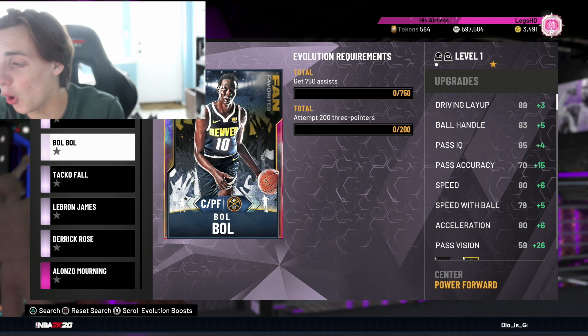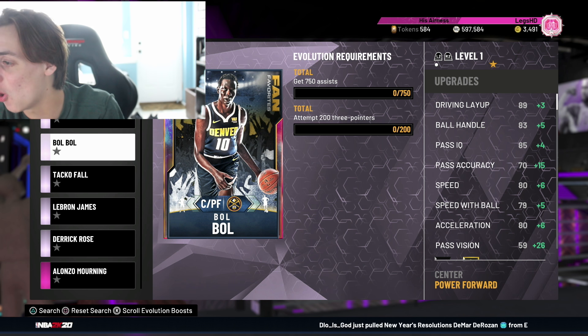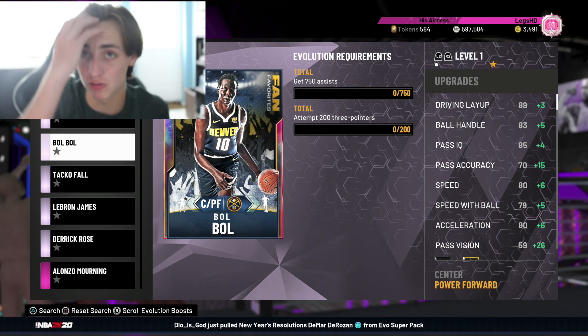The next one is this Magic Johnson. With the Evolve, the stats aren't what I was mainly looking at — he does get plus one on the shot three, making it a 94. But what really matters is he gets Hall of Fame Range Extender, making him a Magic Johnson with Hall of Fame Range Extender. The only thing that was really wrong with Magic was his release, and now he is basically the perfect point guard.